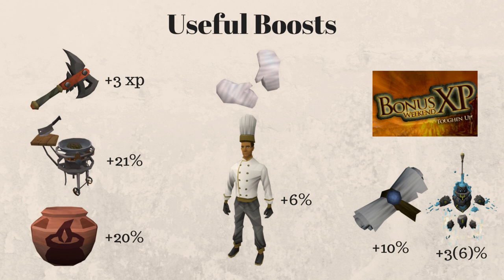Two things that are useful but you have to get yourself are cooking gauntlets, which are from the Family Crest quest. This should be done as soon as possible — it decreases the amount of burning you're going to be doing, which gives you some bonus experience since you won't burn things you otherwise would. On top of that, the sous chef outfit will give you a plus 6% increase to your XP, as well as doubling the fish you're cooking 5% of the time. This stacks with the portable ranges, meaning you get up to 10% extra fish. It only takes about an hour to get — I have a guide on it, check the links below.